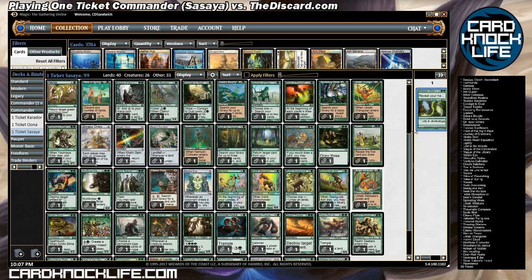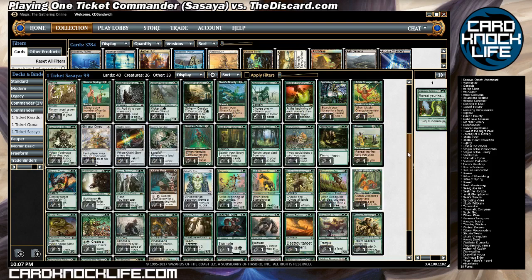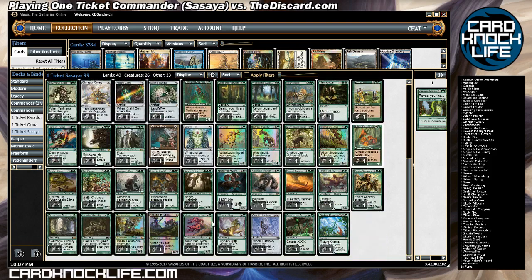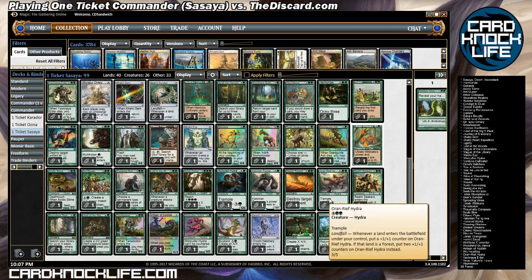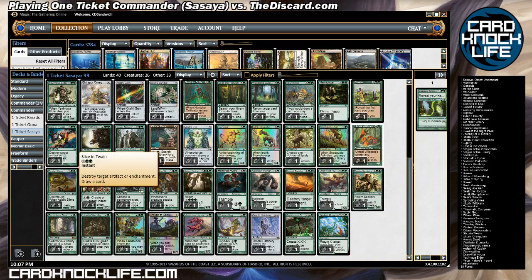The deck is a mono-green ramp deck. There's not a lot of anything else that can be done on a budget effectively as far as other strategies go in green. The one-ticket budget also rules out a lot of removal spells, so you have to run things like Desert Twister. I have Lignify, and I can destroy target artifacts and enchantments in various ways, but as far as dealing with creatures, it's pretty difficult.